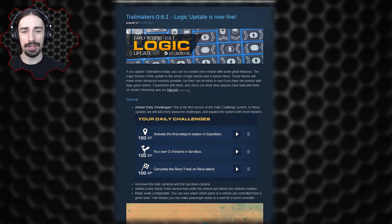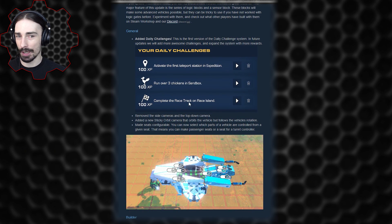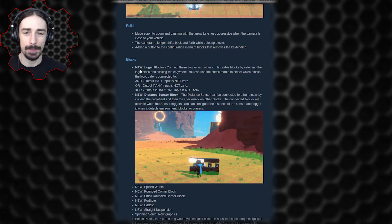The logic update is now live. They've added daily challenges — you can get experience by completing different daily tasks, with more challenges and rewards coming in the future. I only got to level two by killing some chickens and doing some workshop stuff. Scrolling down, I'm going to go over the major stuff here.